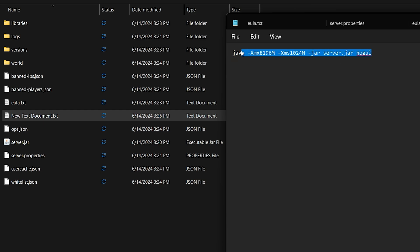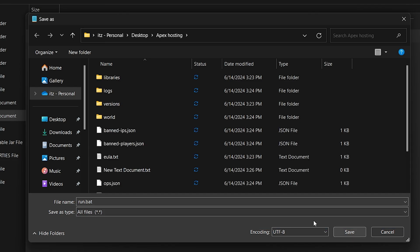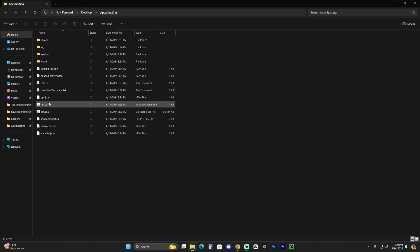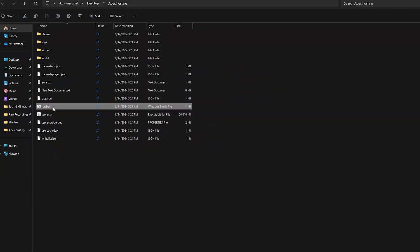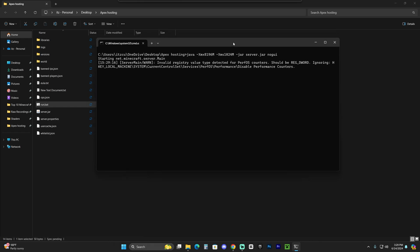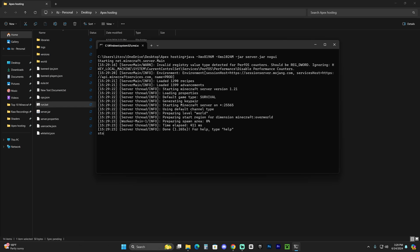I'll leave multiple RAM options in the description — lines with 2, 4, 6, and 8 gigabytes — so you can choose. A good rule of thumb is about 1 gigabyte per 10 players. Once you've set the RAM amount you want, go to File, click Save As, name the file 'run.bat,' change the file type to All Files, and hit Save. Close the text document and you'll see the run.bat file appear in your folder. From now on, double-click run.bat to run the server. Allow network access when prompted, and the server will start in a new console. Test it, then stop it by typing 'stop' and hitting Enter.